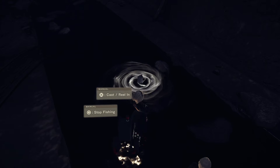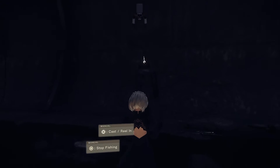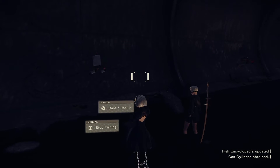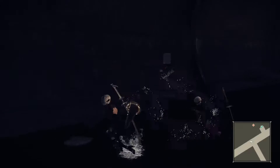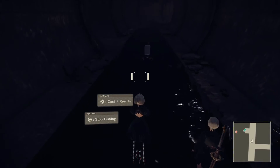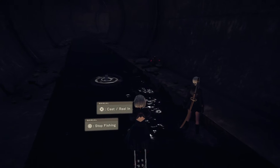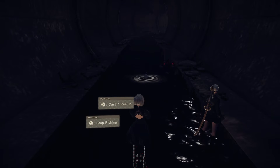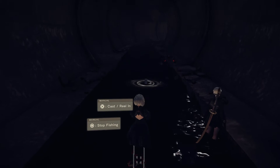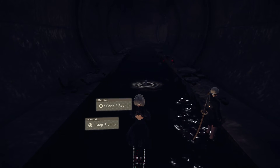Is there any fish in here? What the hell — a gas cylinder! How the hell did we pull up a gas cylinder? Commencing fishing. It's so crazy. I don't know if it's random or if there's a specific spot you're supposed to fish in to get whatever weapon. It makes total sense that we'd pull up a gas cylinder in six inches of water.